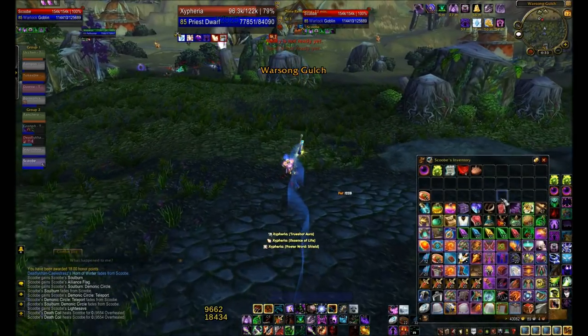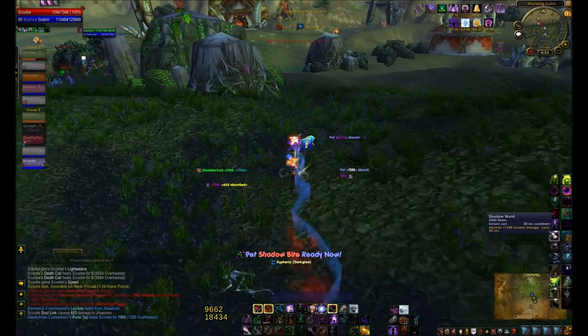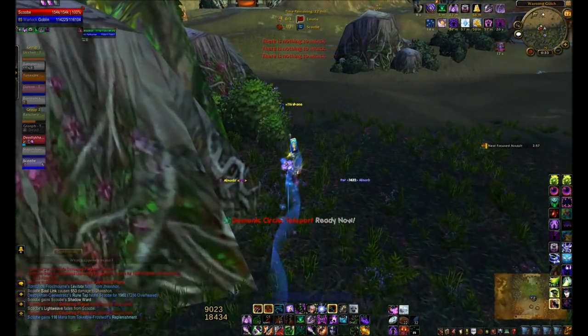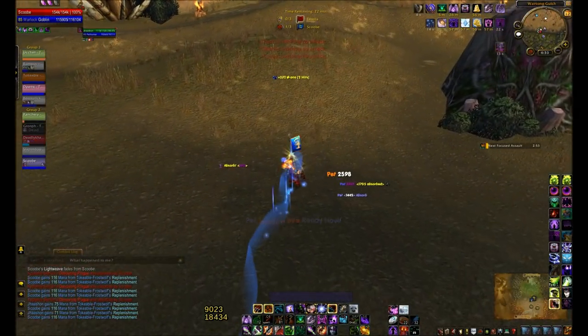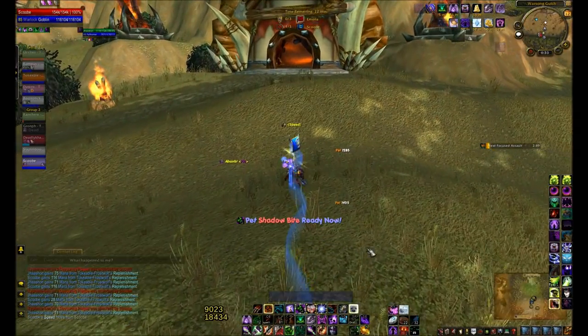Rocket jump past the Warlock. Get ready to use our Potion of Speed to zip past these two guys. You'll see the pack of the enemy on the left hand side there with the flag also. Luckily nobody's chasing me except for the Warlock, who dismounts and tries to fear but doesn't get it off before I get away.